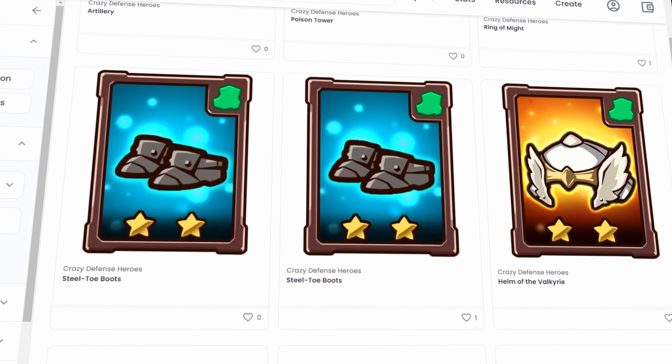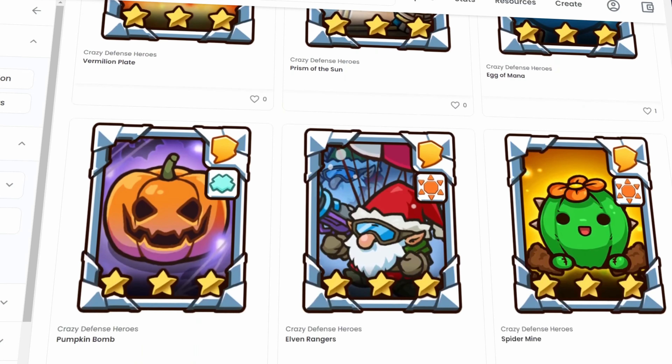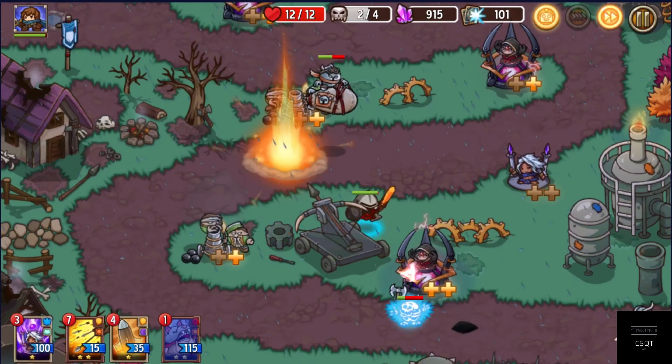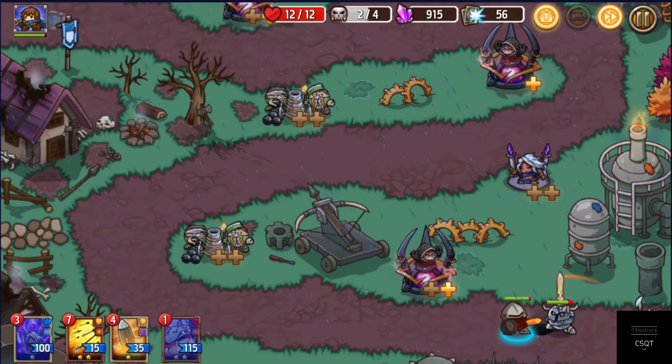For now, you can only buy and sell Crazy Defense Heroes NFTs on OpenSea, and the current floor price for the card is 0.49 Ethereum. Okay, this was the introductory part about the game — now comes the best part: how to earn.